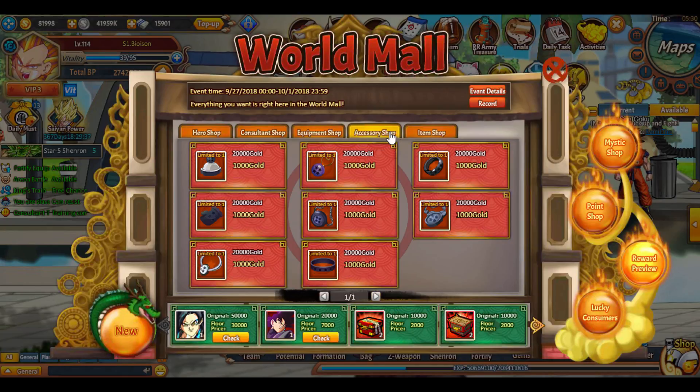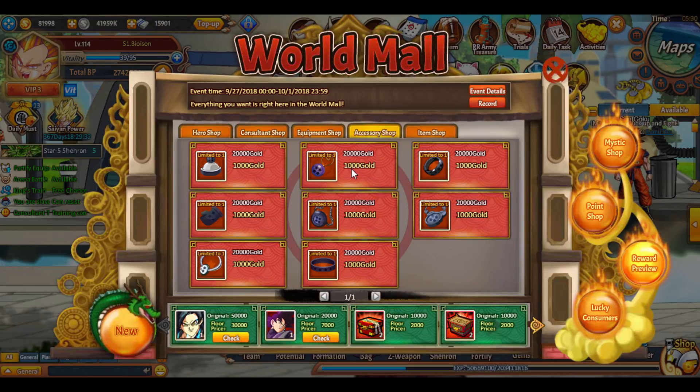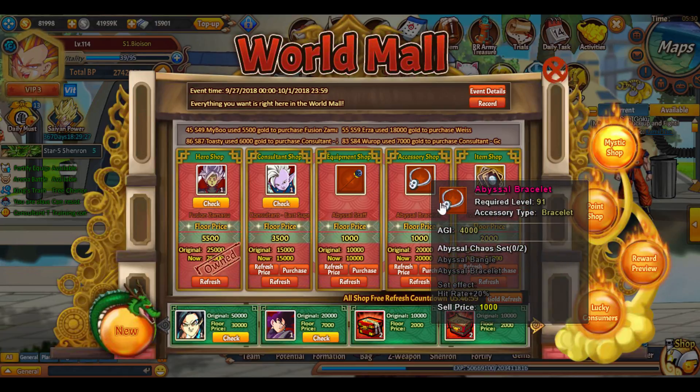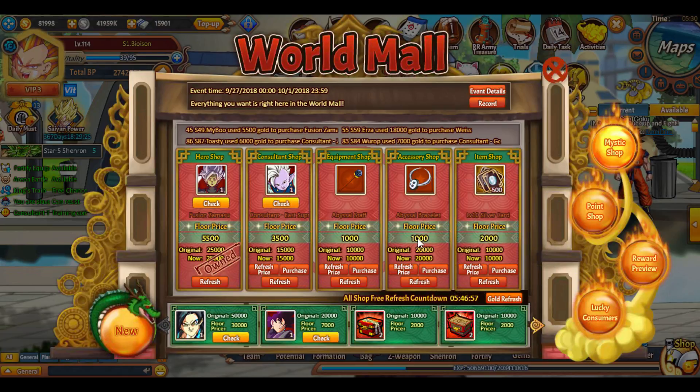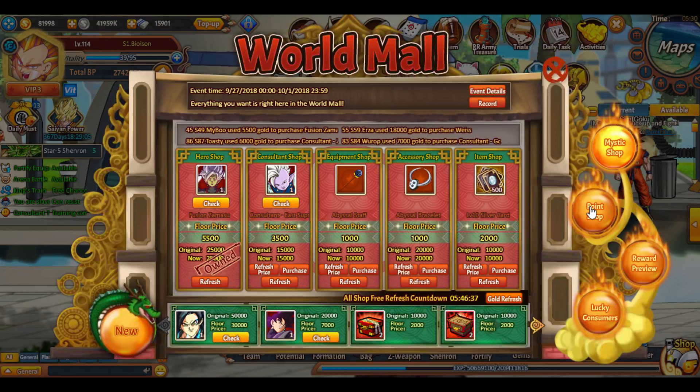Pets, accessories — we might have to get accessories at some point. They're so expensive though, they're like 20k, but then you can get them down to a thousand. But to actually refresh the price, how many refreshes would I have to make to get this to a thousand? I would probably pay more than a thousand — it's probably gonna be like 5,000 for one piece or something like that. But I think you actually need these now, so I'd have to go with accessories at some point.